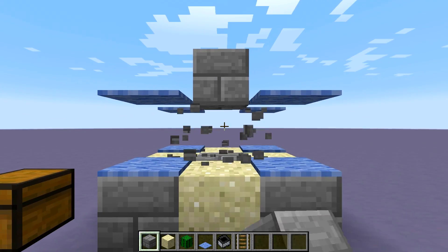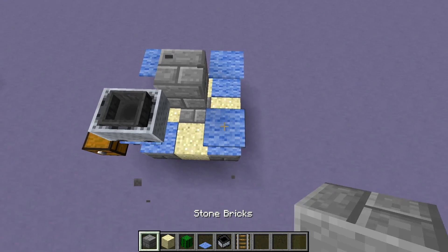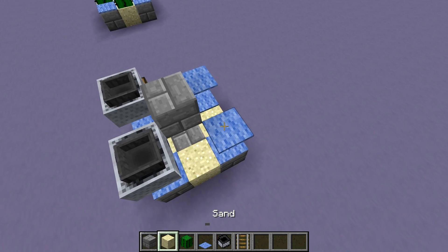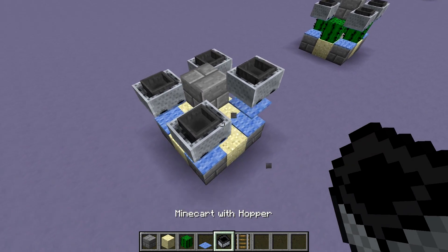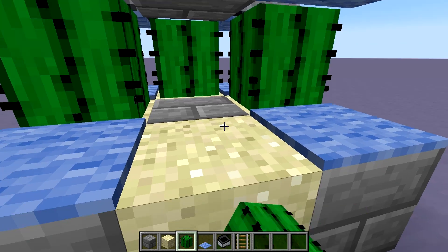Build up in the center two blocks, break the bottom one, and then add your mine carts by placing a block, the rail, the mine cart, and then breaking the block underneath. As long as you don't nudge the mine cart, it should end up perfectly aligned, and then all you need to do is plant your cactuses and wait for them to grow.